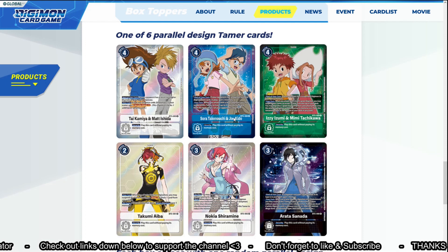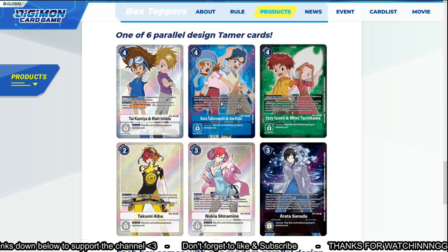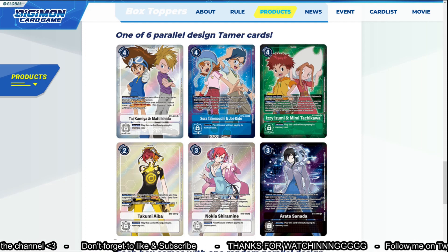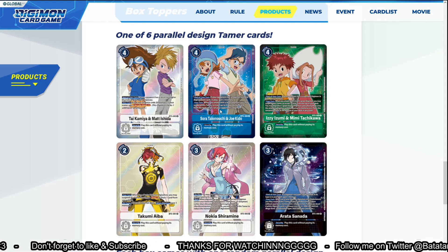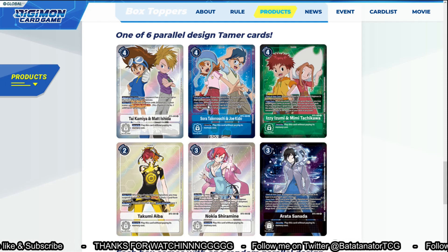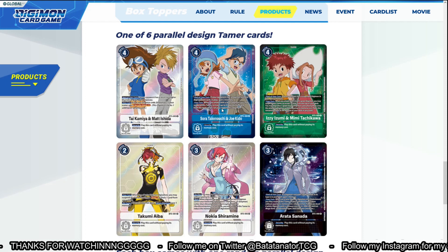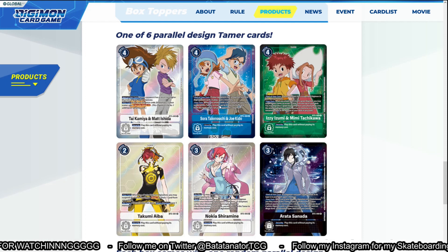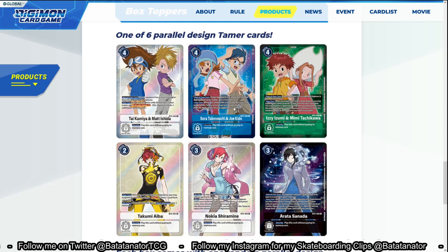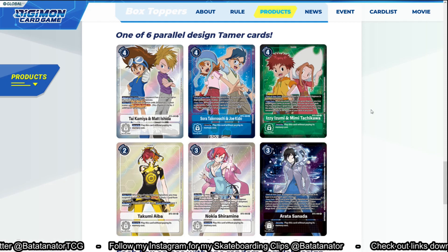Next we have Sora and Joe: if your opponent has a Digimon with no digivolution sources in play, you gain two memory at the start of your turn. All these tamers activate based on certain conditions being fulfilled. When you're attacked with a blue Digimon, you may suspend this tamer to trash up to two digivolution sources. So Sora actually synergizes really well with itself — it trashes its own digivolution cards, and then next turn it gives you extra memory because the opponent has no digivolution sources.